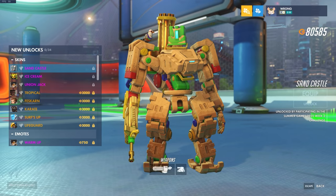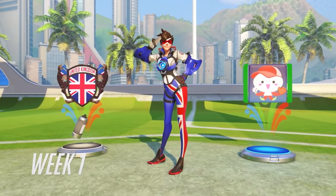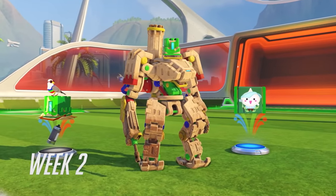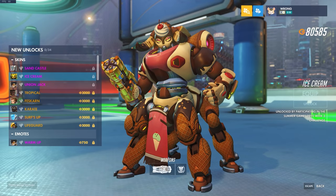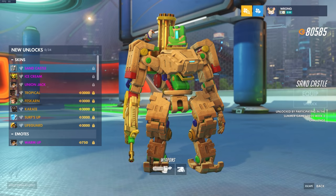First of all, there will be three unlockable skins that you'll get for completing your nine wins in each week of the event. The sand bucket for Bastion's head I thought was a nice touch. And how can you get upset about how powerful Orisa is when she's dressed up like an ice cream cone?